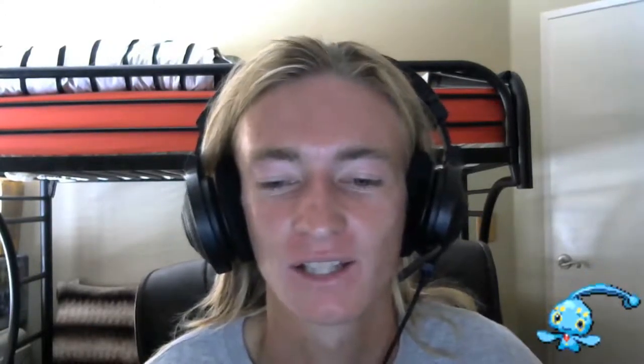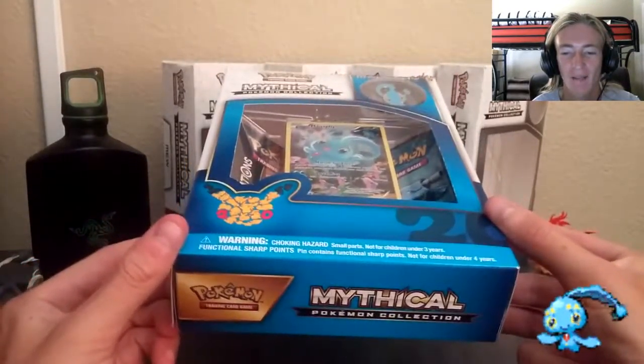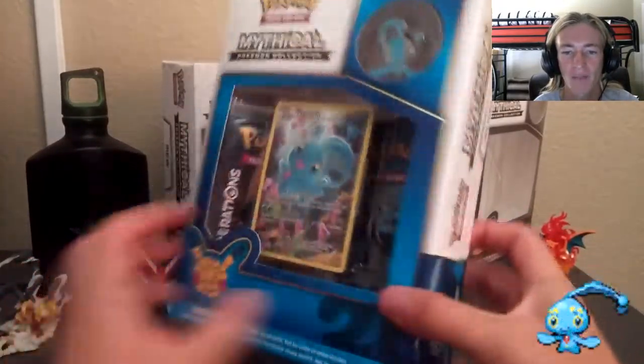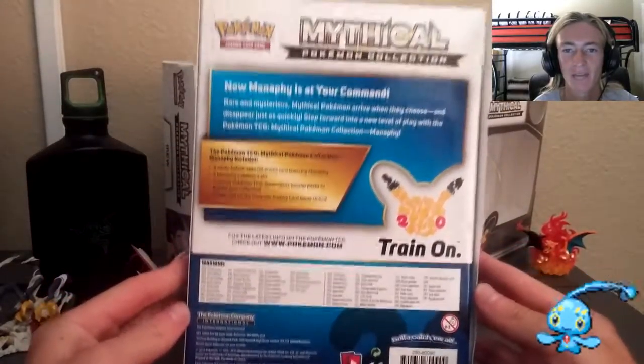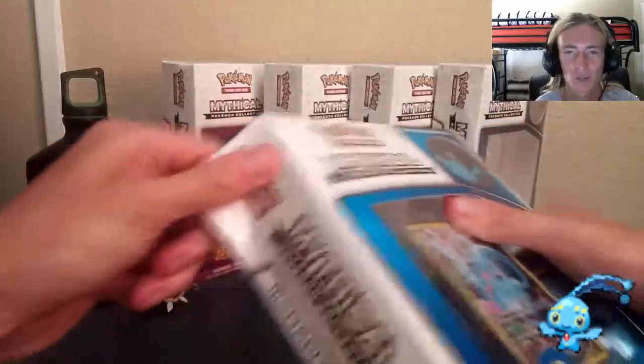It is the month of June, and we are going to be unboxing the Mythical Manaphy Collections Pins Collections set. Here is the Mythical Manaphy Pin Collections set. Of course, it is blue to celebrate Manaphy. You got the full art card in the middle, a Charizard and Blastoise Generations pack — one of my favorite TCG sets by far. You got the Mythical Manaphy Collectors Edition logo. On the back it shows what is inside the box, warnings, and the barcode. Let's go ahead and open it.